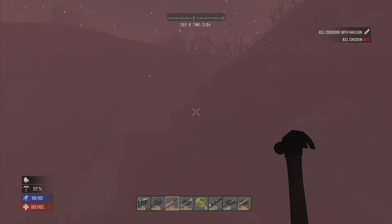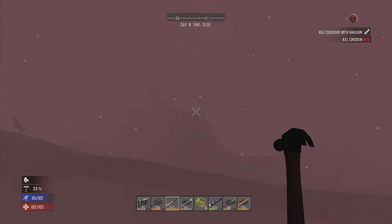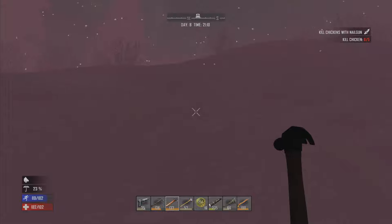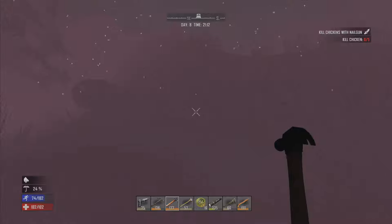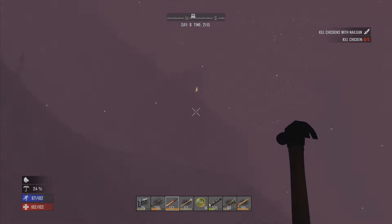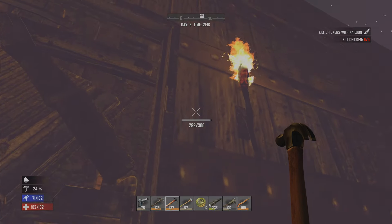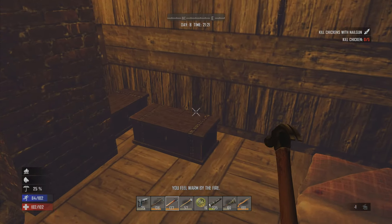Is there any other tree stumps around here that I haven't searched? Oh, there's a zombie there, and he knows where I am. That's not good. Zombie, leave me alone please — I've got more important shit to deal with than you. Where is my house? Seriously? Oh god, that's an endless drop to death. Here's the house. Is one of these injured? Zombies damaging my house — don't do that, don't be assholes.